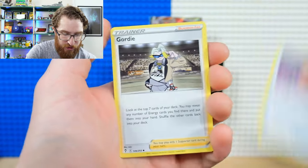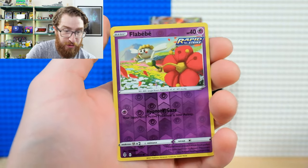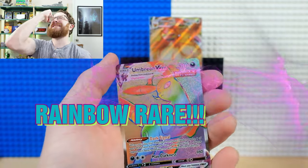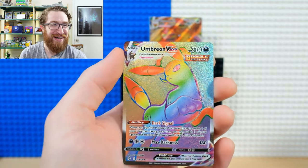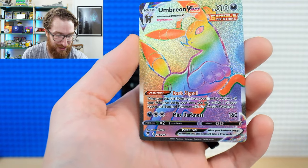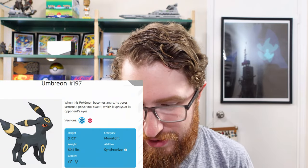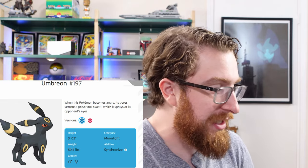Psychic energy, Spirit Mask, Gordie, Braviary, Scraggy, Bagon, Flabébé — and YES! Umbreon VMAX rainbow rare! There you go! We were bound to get something. What a beautiful card! I'm like the rainbow rare YouTube channel at this point — almost every video has one. The Umbreon VMAX rainbow rare, a secret rare — that's exactly the card we were looking for.